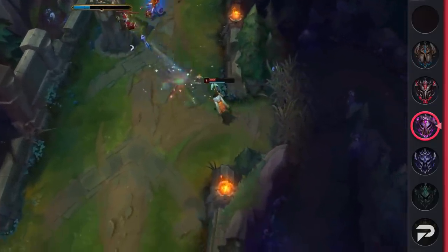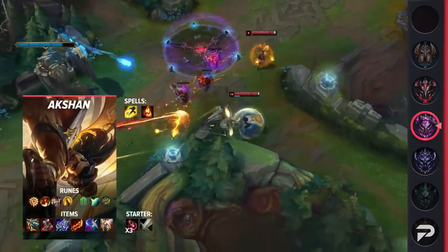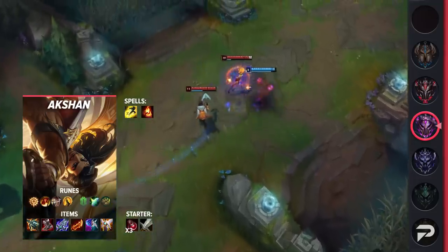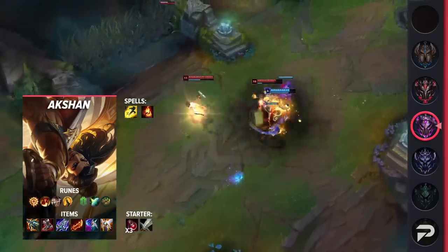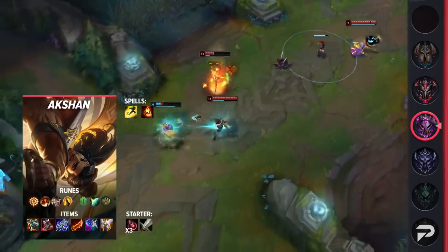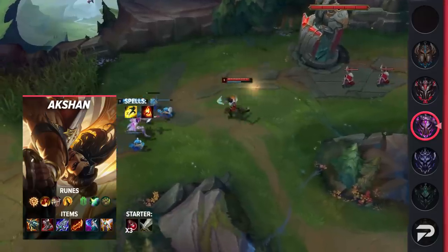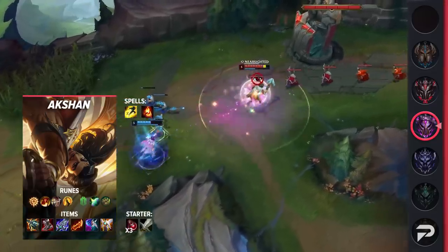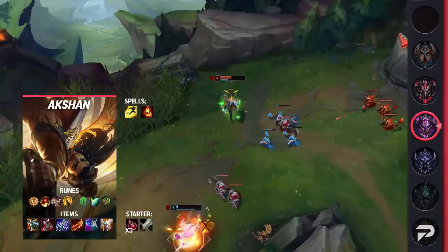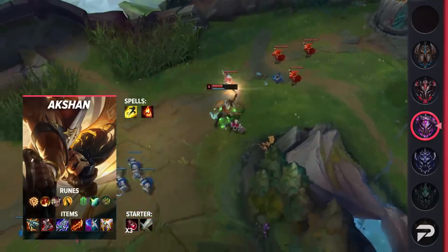For summoner spells, take Flash and Ignite so you can pressure the enemy top laner. For runes, take Press the Attack, Triumph, Legend Alacrity, Coup de Grace, Shield Bash, and Bone Plating. Try to trade when your passive and Shield Bash are up for maximum damage. For items, build Kraken Slayer, Plated Steel Caps, Blade of the Ruined King, Rageblade, and your choice of Wit's End for magic resist or Lord Dominik's for armor pen — finish it all off with Guardian Angel.